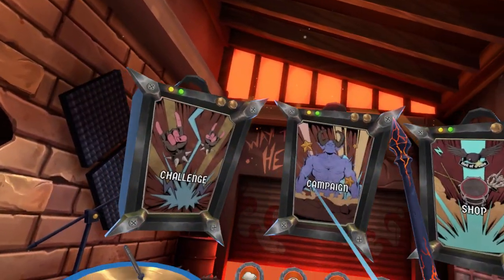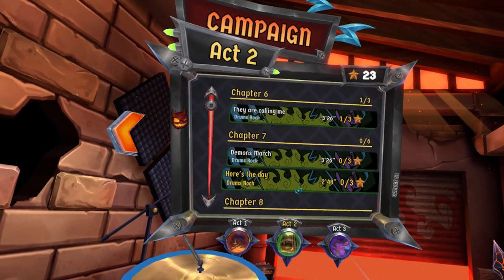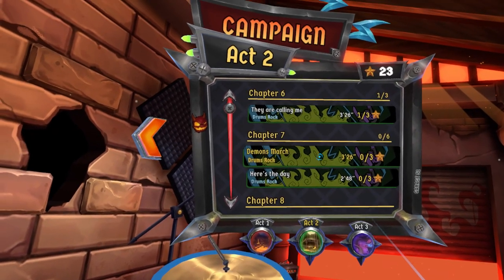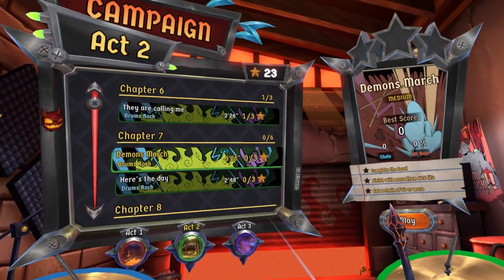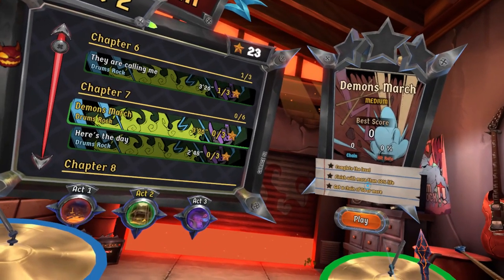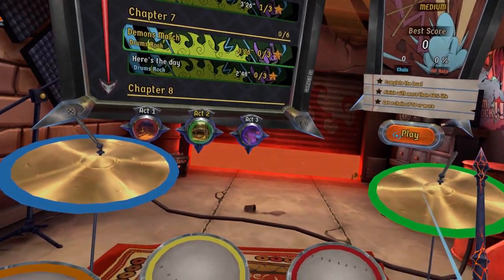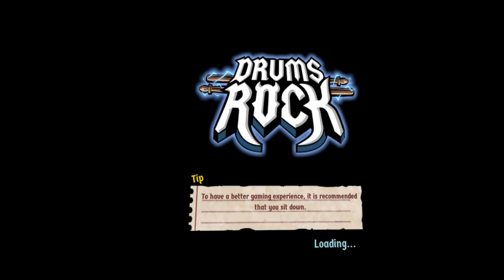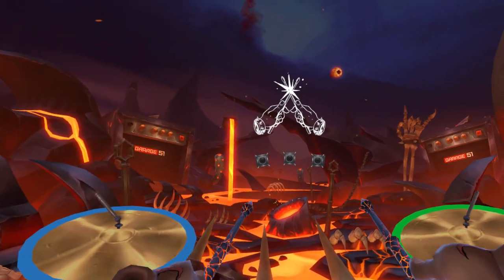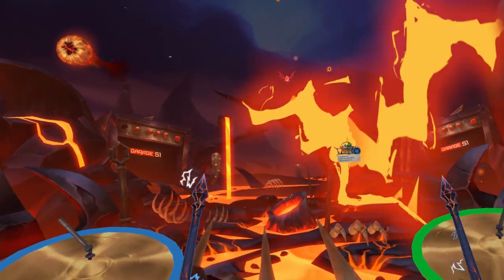So that's the challenge. Let's go to Campaign. With campaign, let's go to Act 2, and then I'll go back to Act 1 and show some of the problems I encountered there. Let's go ahead and do Demons March. As you can see, I have three different goals: complete the level, finish with more than 60% life, and get a chain of 50 or more. Let's try. Again, let's toss our drumsticks — alright, we got it that time. Gotta be ready.